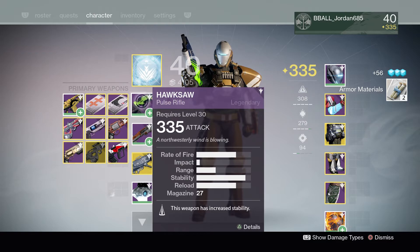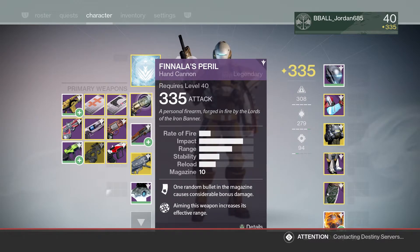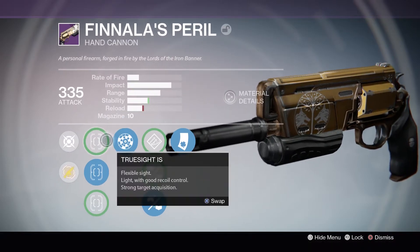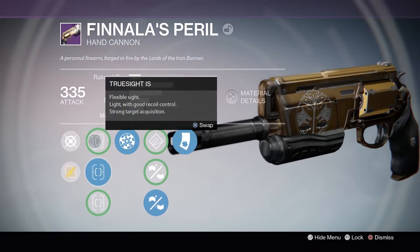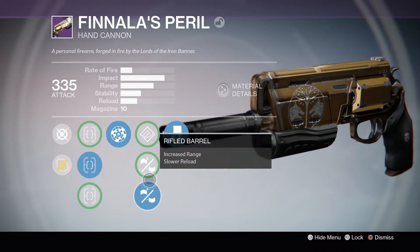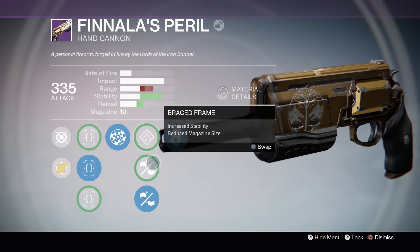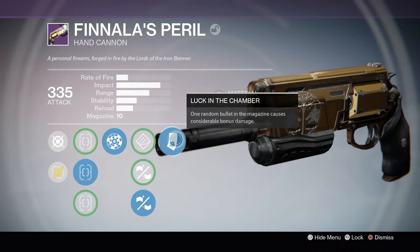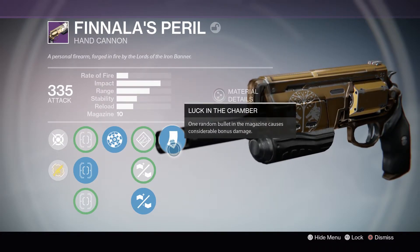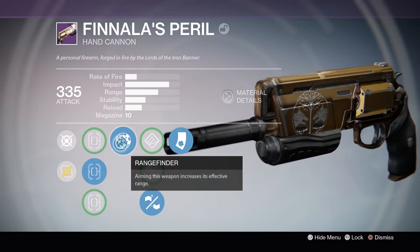The biggest thing I'm going to tell you guys is I got basically the god roll of Finnala's Peril. I got True Sight, Sure Shot, Quick Draw, and those sights — two really really good sights, probably two of the best hand cannon sights in the game. Range Finder and Rifle Barrel. I also have Braced Frame if I want to go max stability, or if I want maximum range I can go Rifle Barrel. Hand Loaded, which I'm not really going to use. And Luck in the Chamber — I've seen Luck in the Chamber proc so early in the mag, I think they buffed it secretly in the last patch. With Rifle Barrel and Range Finder I can max out the range as high as a hand cannon can go.